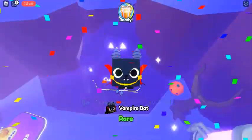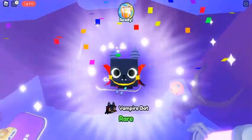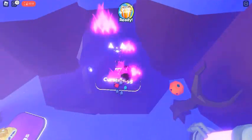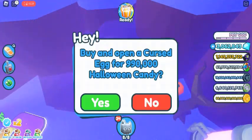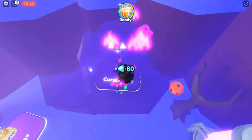The Cursed Egg costs 1.1M Halloween Candy. Cursed Egg pets and hatch rates: Vampire Bat rare at 86% hatch rate, Werewolf epic at 14% hatch rate, Huge Pumpkin Cat exclusive, Huge Grim Reaper exclusive, The Grim Reaper legendary, and Ghoul Horse mythical.